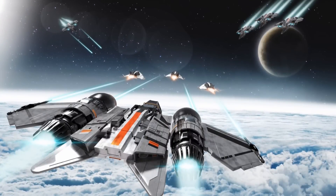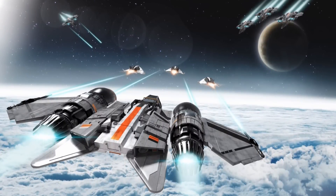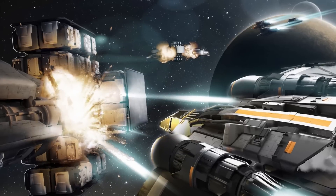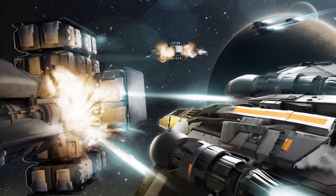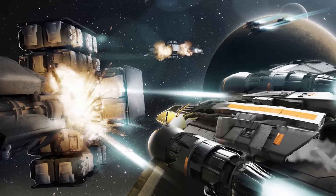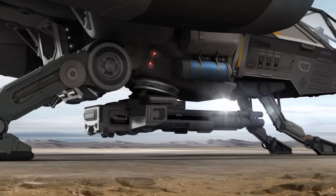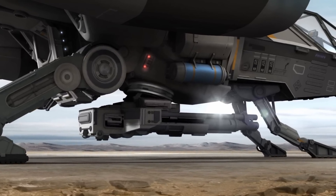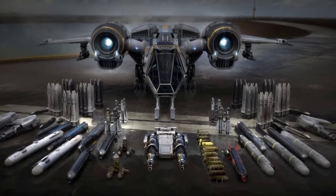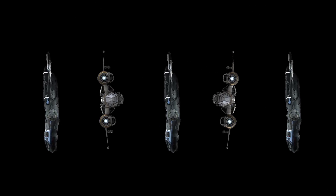Two size 1 hardpoints perfect for a pair of disruptors capable of disabling your customers prior to boarding. Two size 3 hardpoints so you can mount big guns for extra punch or gimbaled size 2 in case your customer is a slippery target. And one belly-mounted size 4 capable of firing ahead or behind, because you can never have too much firepower when taking down customers — and sometimes they sneak up on you.